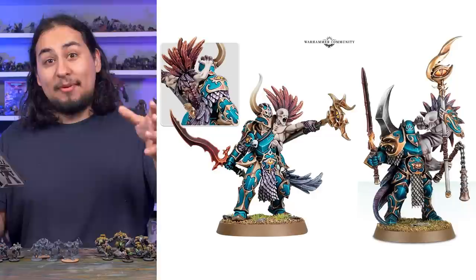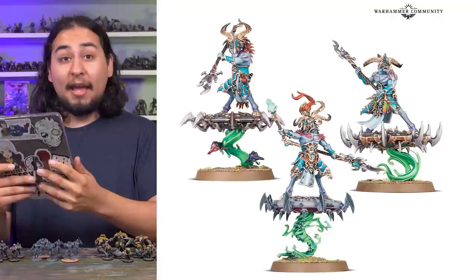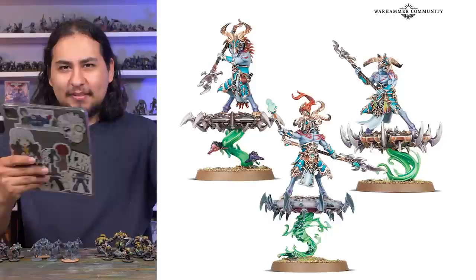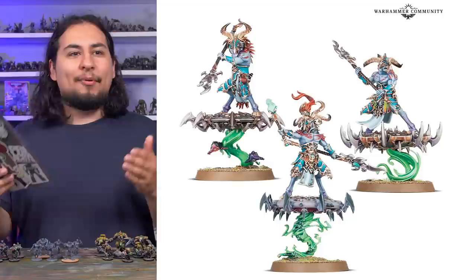If I was a Disciples of Tzeentch player, I'd be very tempted to have both. It wouldn't make a lot of sense to have both in your force, but sometimes your collector brain just takes over. This box comes with a squad of Tzaangors and a squad of Kairic Acolytes. It'd be kind of nice to have both Curselings standing in front of those guys on your shelf. I think that would look real nice. I like the new Curseling.